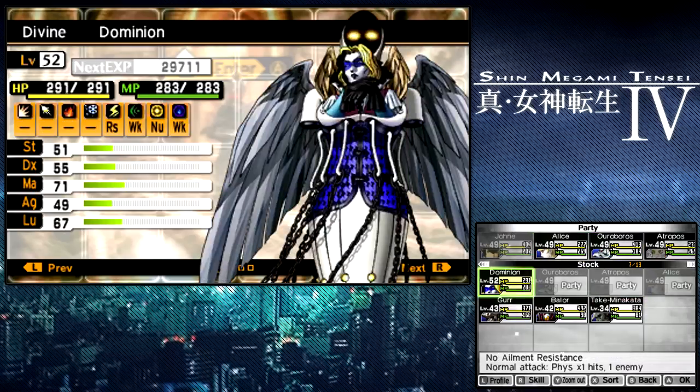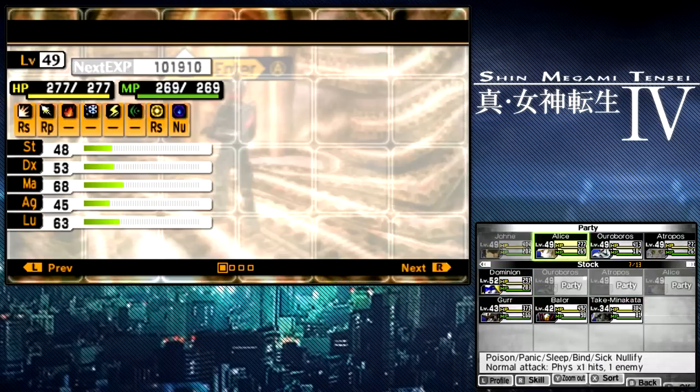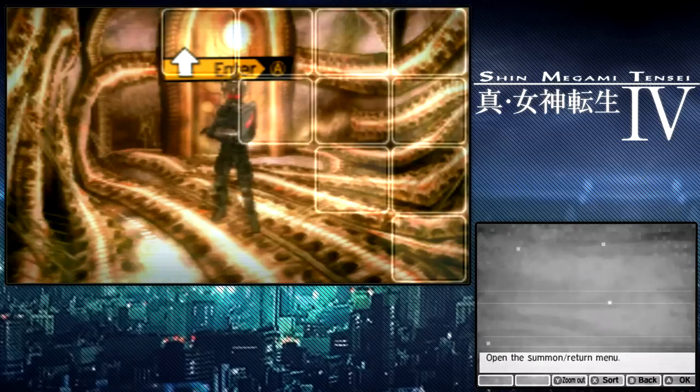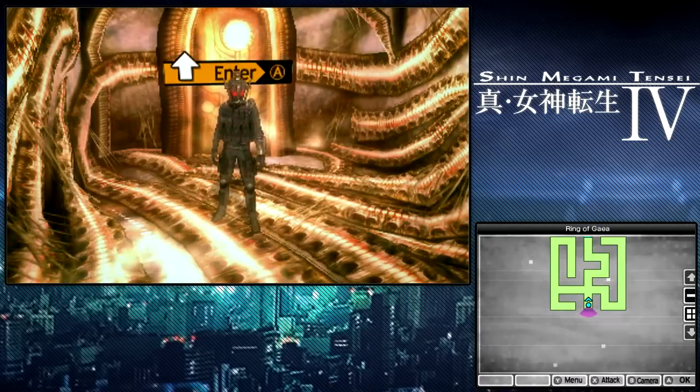Let's summon our new guys — or actually, they're all girls, technically. Got Alice, Urubus, and Atropos. They're ready to battle. So what do you guys say — we go take on Lilith for the sake of everyone in Kiichi-Georgie?